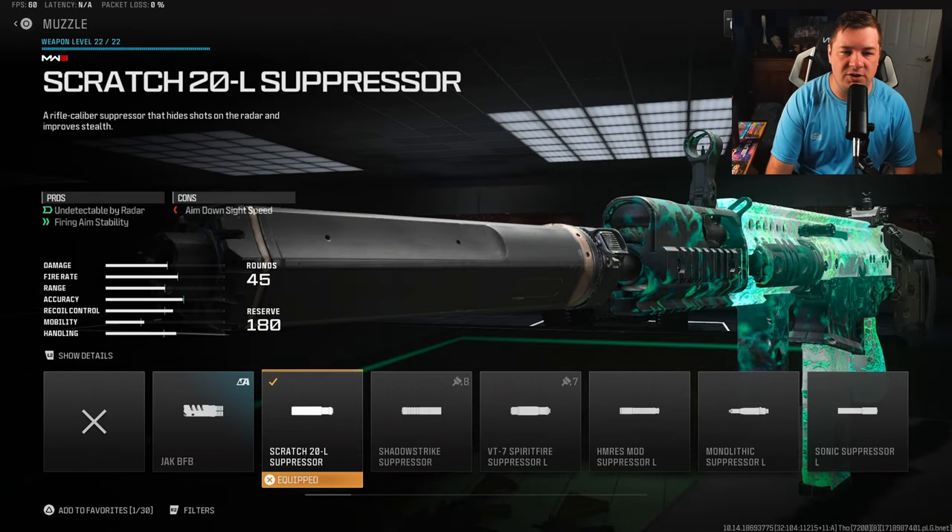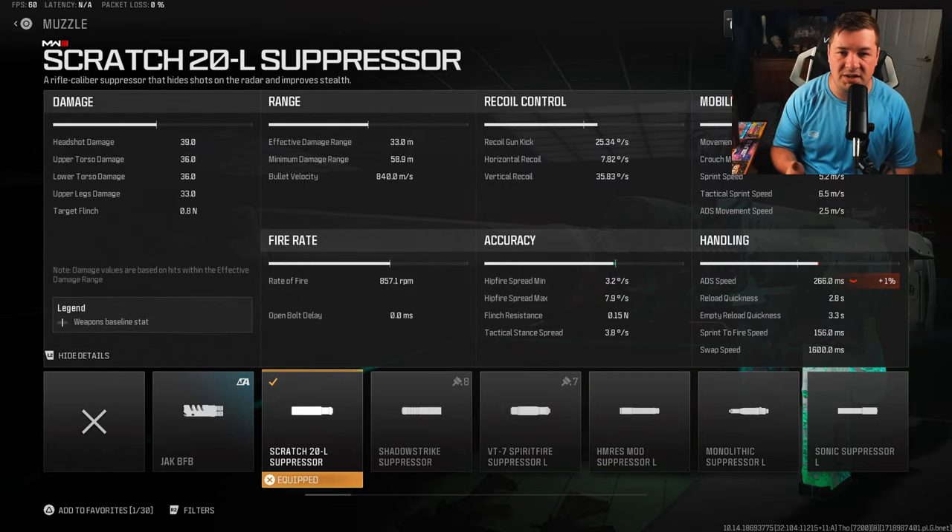For our final attachment, we have the Scratch 20L suppressor. I've been playing around with this more and more on my assault rifles and LMGs because it gives you fire aiming stability, which is the visual shake on the weapon. I targeted quite a bit of that with the stock, the rear grip, and now the muzzle, which is going to eliminate all of the shake on the weapon at only a sacrifice of 1% to ADS — basically nothing at the end of the day.